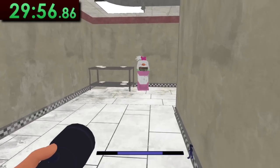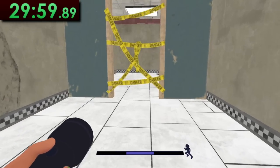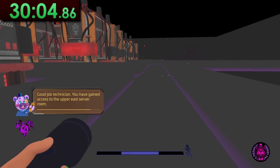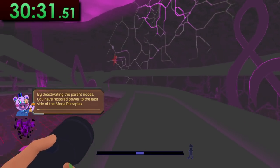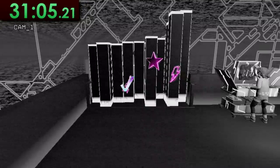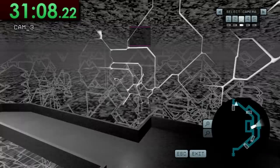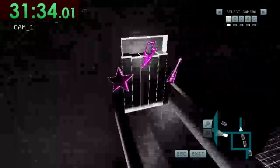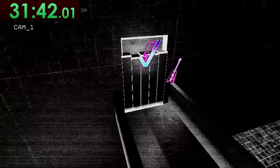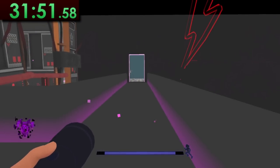The next chunk of the speedrun isn't all too crazy — there aren't really any tricks for it, so we basically just slap the mask on and run through this hallway, the first server room, and the gigantic music room. At the end is the first security camera anomaly puzzle we need to do for the run, but this one is really easy, as the order of symbols just requires you to switch to the next camera to the left after getting the first music note pair anomaly. We then do the same in the next room, only this time moving to the next right camera each time after finding the first star anomaly.